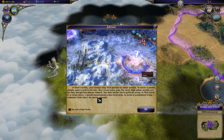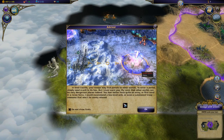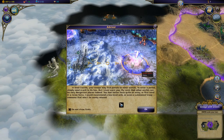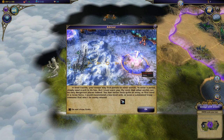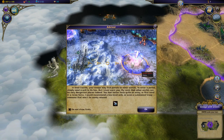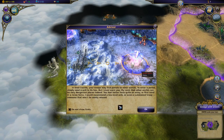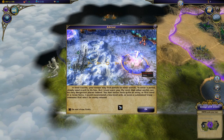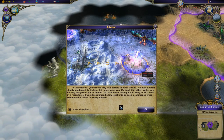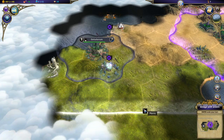Your troops may find portals to other worlds - to enter a portal, simply send a unit to its hex. But a warning: other worlds can be very dangerous places indeed. You'd better have quite an army, or first send in a recon force - a low-level unit or even a summoned troop, someone that won't be sorely missed.